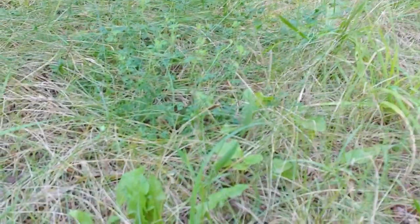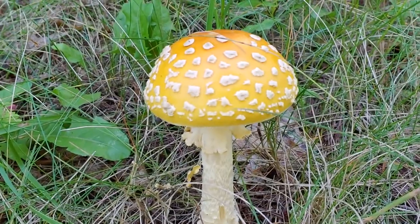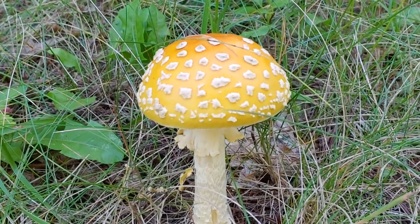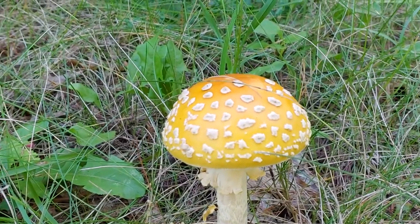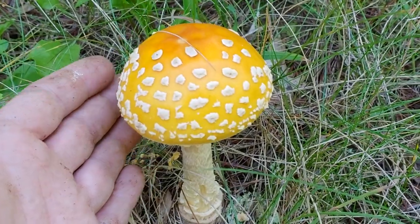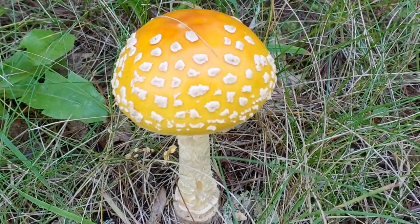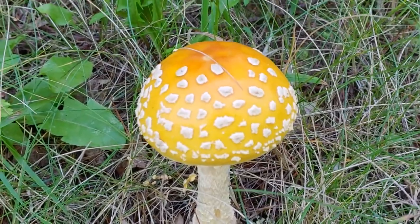We'll go over a few identification characteristics. This one here is Amanita muscaria Variation Guessowii — that is our Northeast variation. It comes very yellow. This one we can see is very orange, which can happen; I've seen them almost peachy red. They can fade to white.